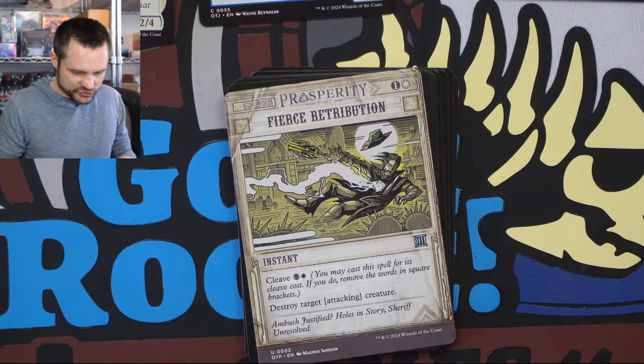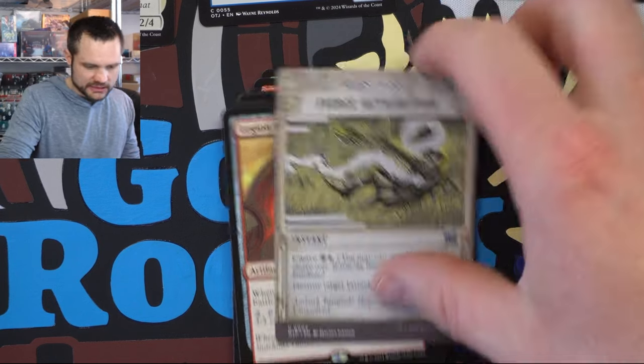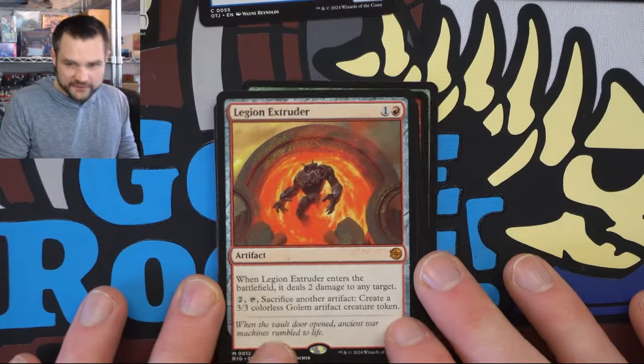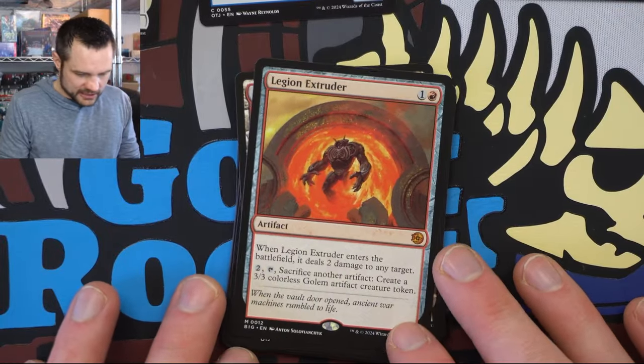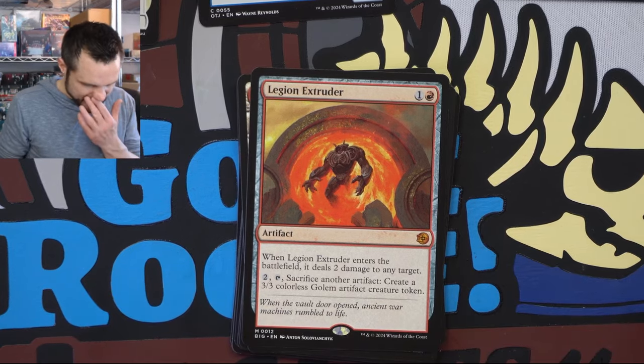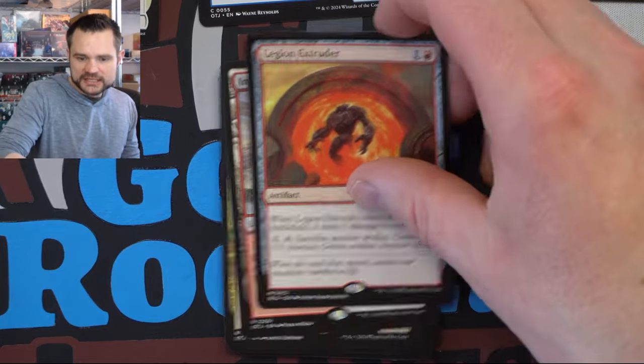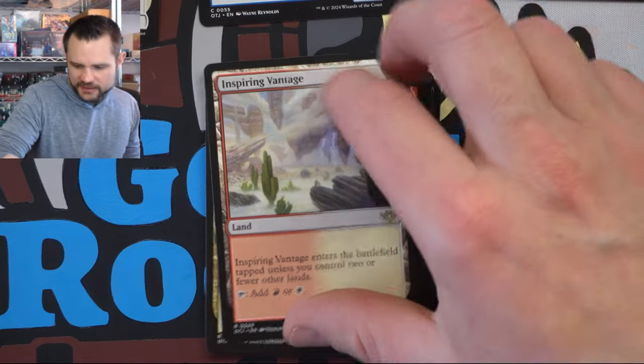We got Fierce Retribution — destroying an attacking creature — and the cleave is actually pretty decent here. We have our first Aftermath mythic: the Legion Intruder, which can deal two damage to anything when it enters the battlefield, and you can sacrifice another artifact to create a three-three. There's another value engine that can start grinding things out — pretty sweet as a sack outlet too. We've got the Inspiring Vantage — a nice little land.